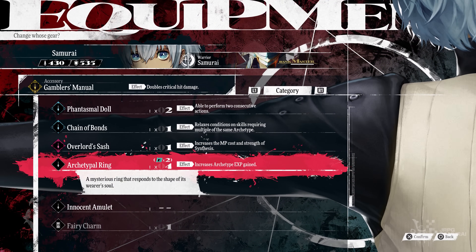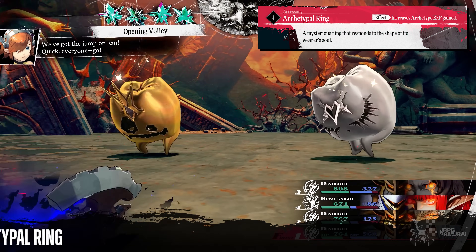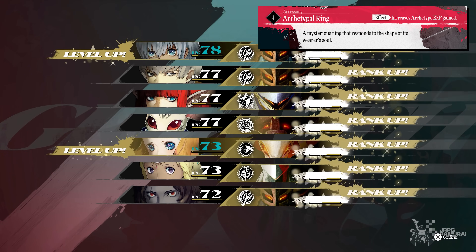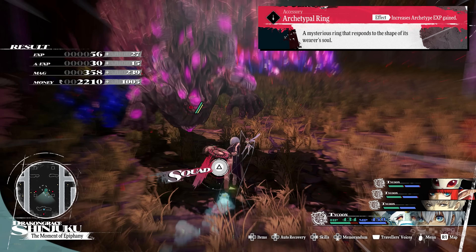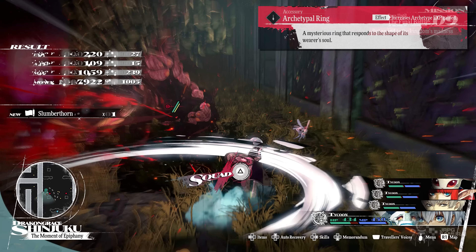Like for example, the Archetypal Ring increases your archetype experience gains. Very useful at mid-game, especially at end-game, since you will be maxing a lot of archetypes to get your final weapons in the game. You can buy this ring from a specific merchant in Braillehaven during Wather's Day. Money is not an issue in this game if you know how to farm, so getting four of these is advisable.